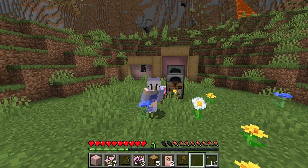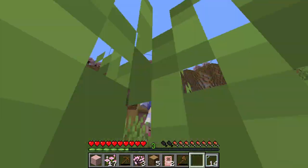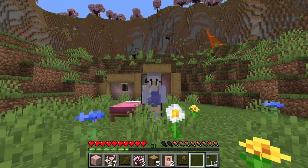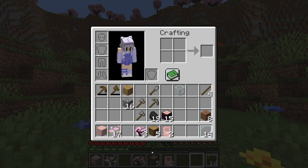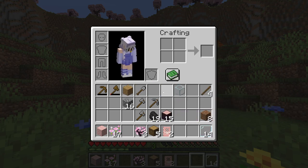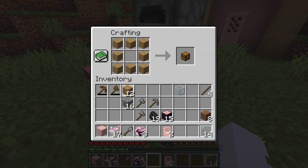Hello everyone and welcome back to another Minecraft video. Today we are going to hopefully clear out my hobbit hole and maybe get some animals. I've got a few stone tools and I'm done using these — these will be saved for my first ever wooden tools, and this will be saved for my first ever shovel. We need to start digging out this area. I need a chest first.